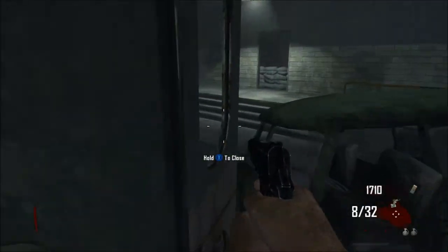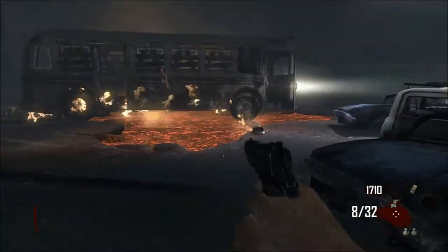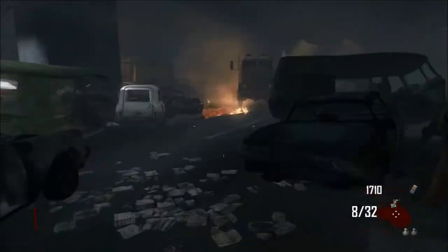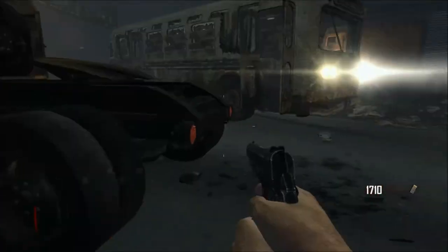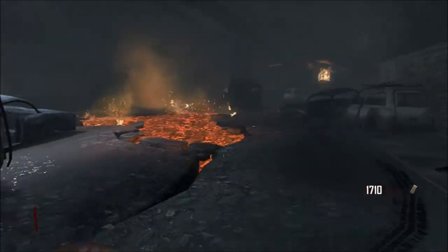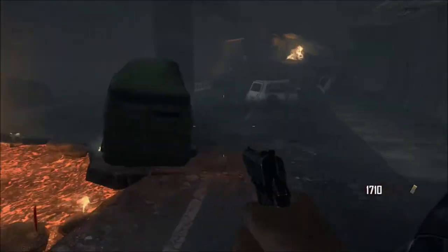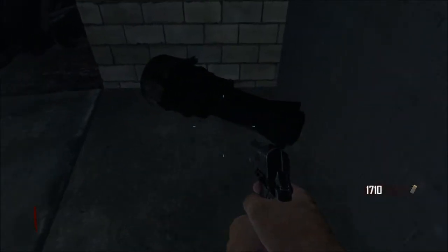The first thing is, once you get to the tunnel after you leave the bus stop, look for the jet engine in here. It's either in between those two cars or right up those little steps right there. Walk around here — if it's not in those two spots, you're going to have to circle all the way back around to the beginning of the tunnel. It's usually in a little corner back there, so once you see that, pick that up.